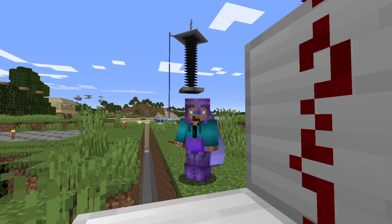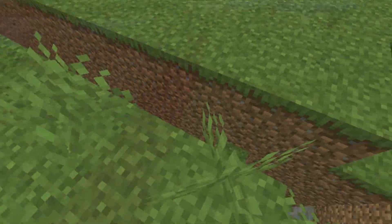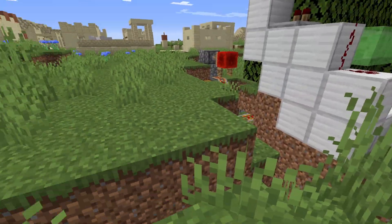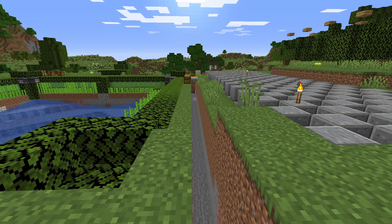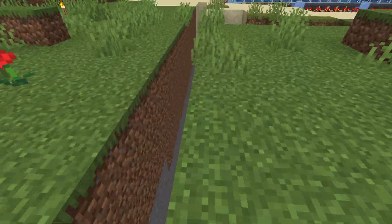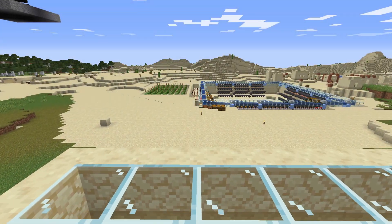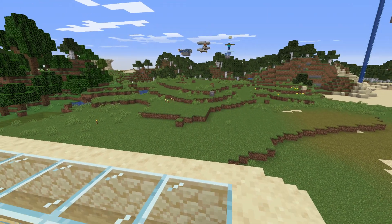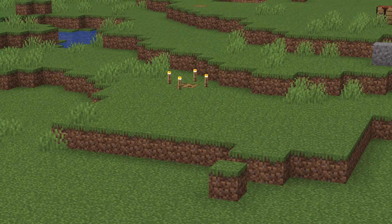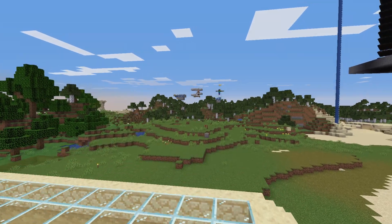The second thing I wanted to show you from this area is these deep holes in the ground. This is going to be the water streams that will bring all of the items from all the different farms — so we have the bamboo farm, melon, pumpkin, sugarcane, cactus, and the mob farm. I still have left to finish up with the iron farm and the slime farm.